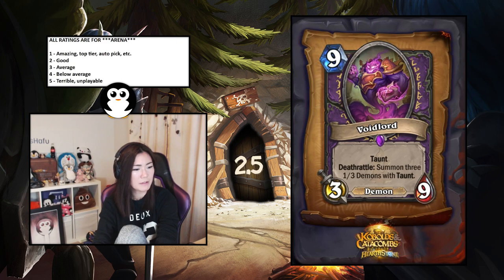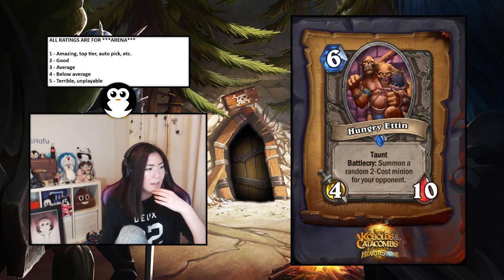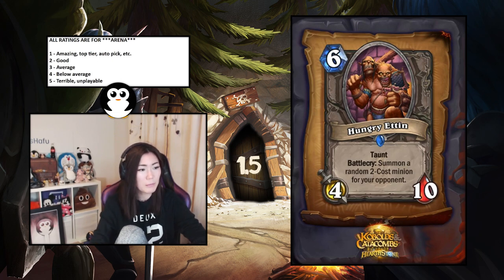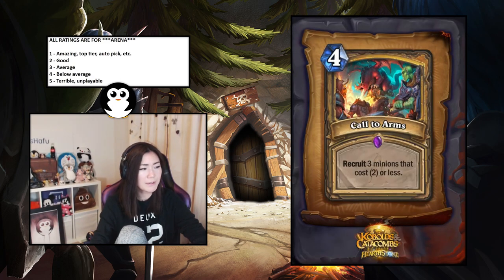Hungry Ettin — taunt, battlecry: summon a random two-cost minion for your opponent. This is pretty nuts — I'd say it's top tier, probably a 1.5. You can generally just clear out the two-drop with the rest of your turn or a spell. Obviously there are low rolls like Stubborn Gastropod or Dirty Rat, but for the most part it should be fine. 1.5.